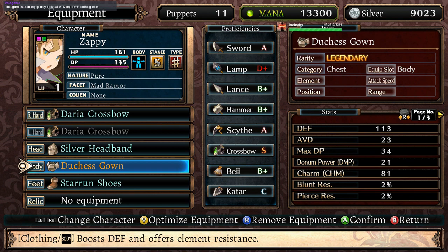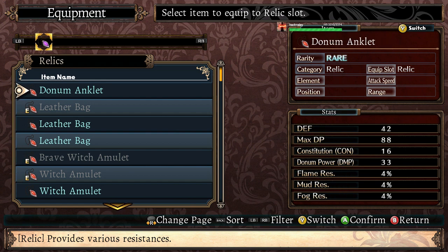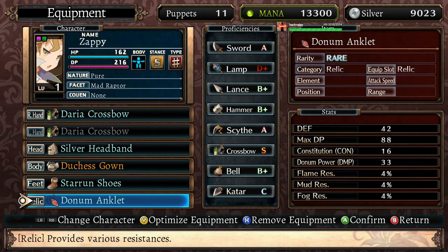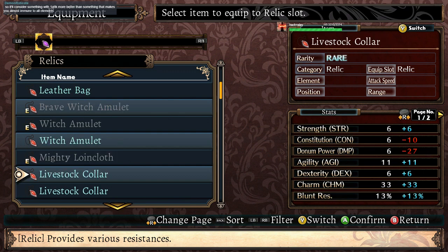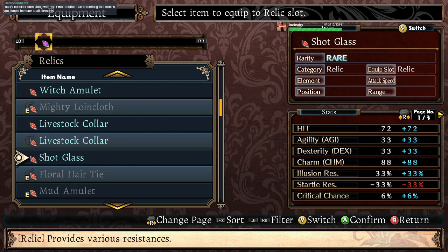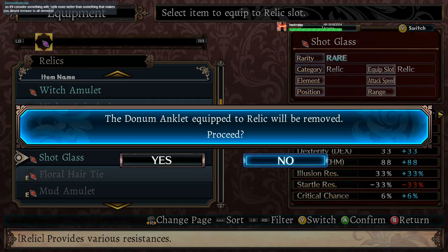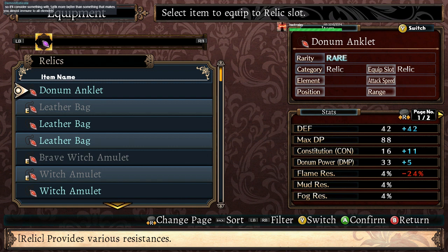Minus relics — I'll give you the Duchess Gown, sure. Actually, no — that needs to go to someone else who uses the actual Dunham. That hits pretty good, so sure. For you, I didn't even notice that we had it, which is Dunham right here. Max DP, Con, and such. Go for that one, then.